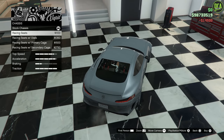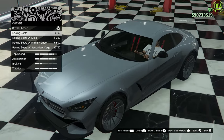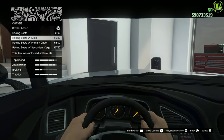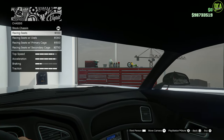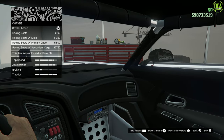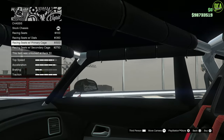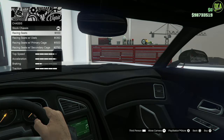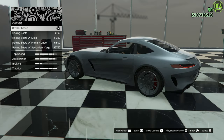For chassis, you have racing seats with dials, though those also delete the rearview mirror, and there's a roll cage option in primary and secondary. I don't like the racing seats in here — I'm not building a race car — so I definitely want the standard seats, and we'll keep that.